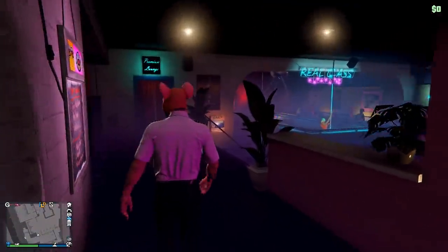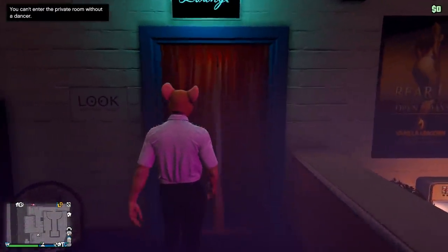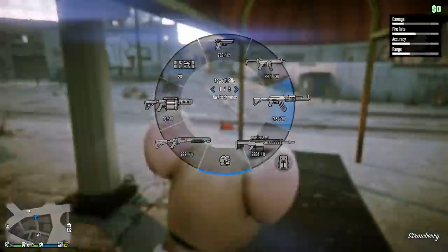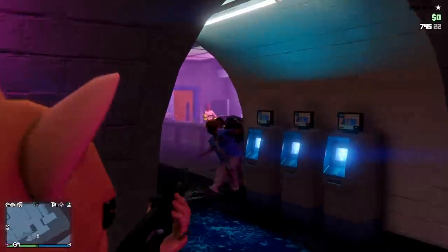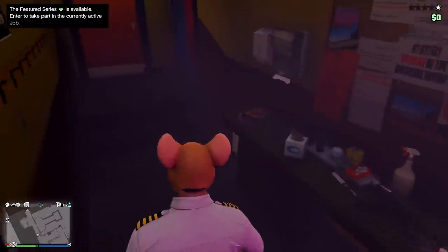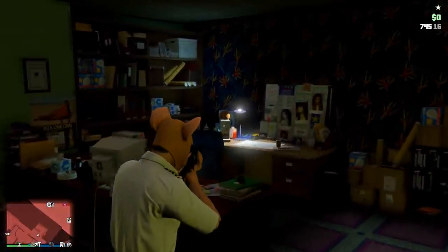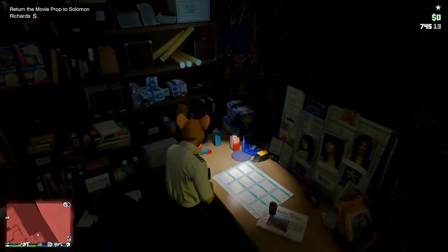The second prop is actually at the strip club. It's in the back room, but you can't get in the back room without a dancer. Don't bother wasting your time with that — just go outside, kill the bouncer, and storm the place with a gun. This allows you in the back room without a dancer. Once you're in the back room, simply go as far back as you can, go through all the doors, and once you hit the end, you should see on one of the desks a pulsating object — that is your second movie prop.